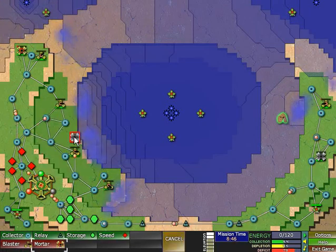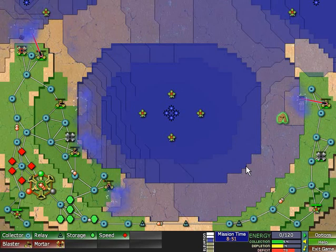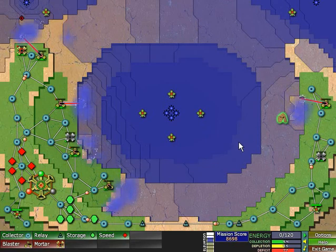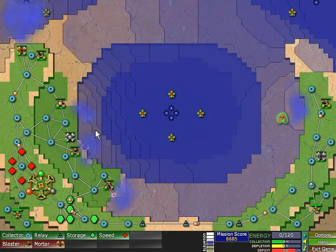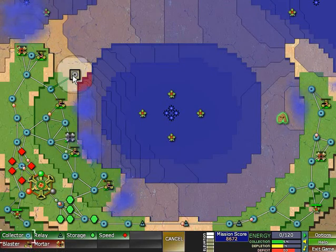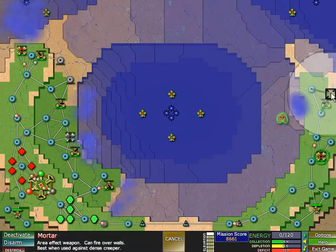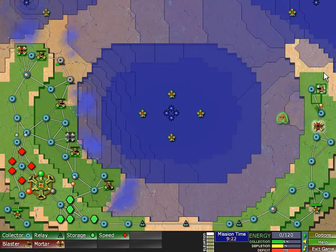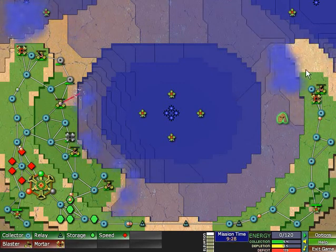I should probably also build a mortar here so it can drive back the Creeper in this area. That would be good, because these turrets are kind of overwhelmed — it's just too thick in this area to all be done by blasters. But with some mortar fire on top of that, I think we have a shot at this. That could have gone really ugly, but I think we are making some good progress now. Running quite a deficit, but thanks to these mortars I think we will be alright.